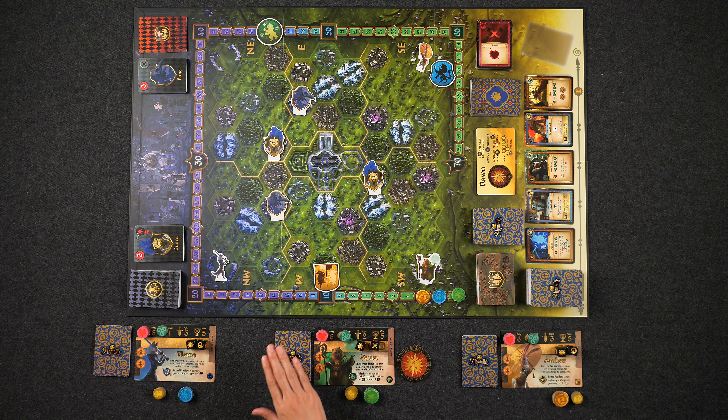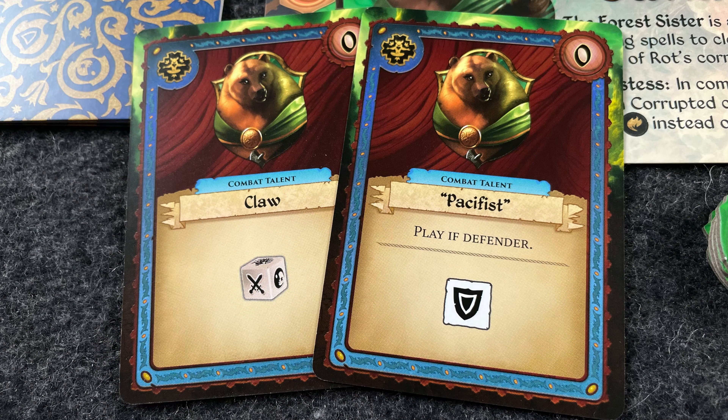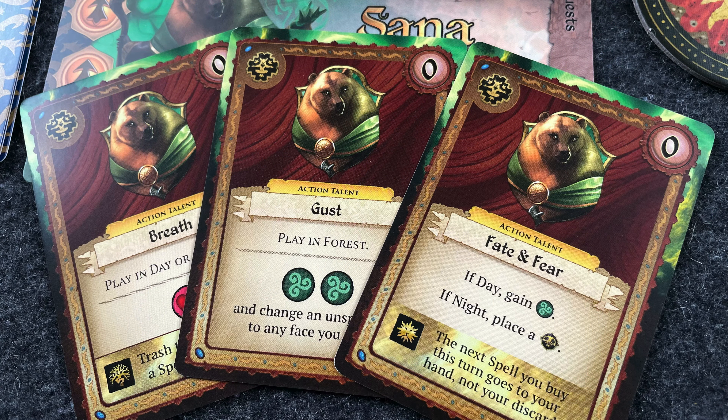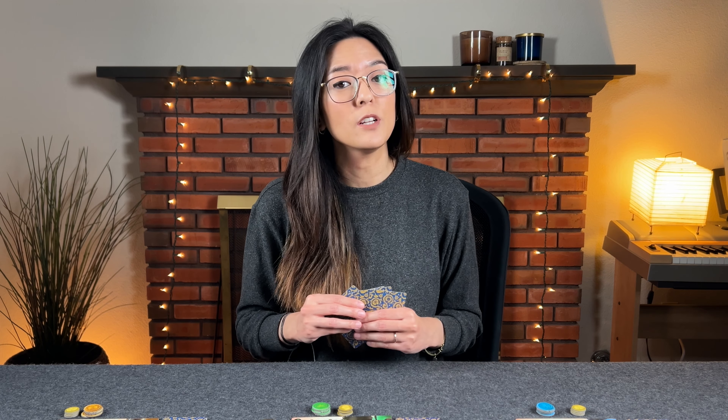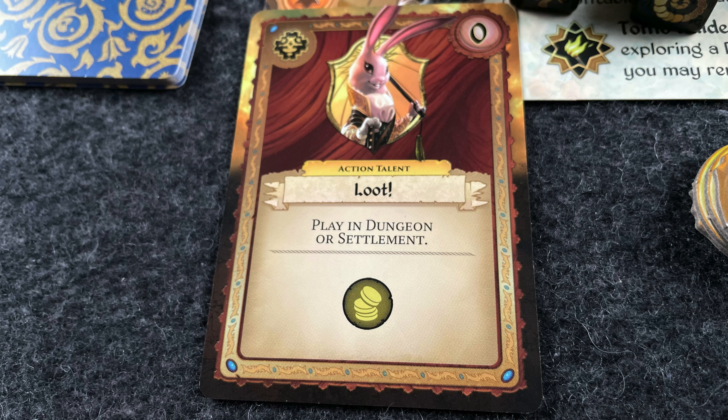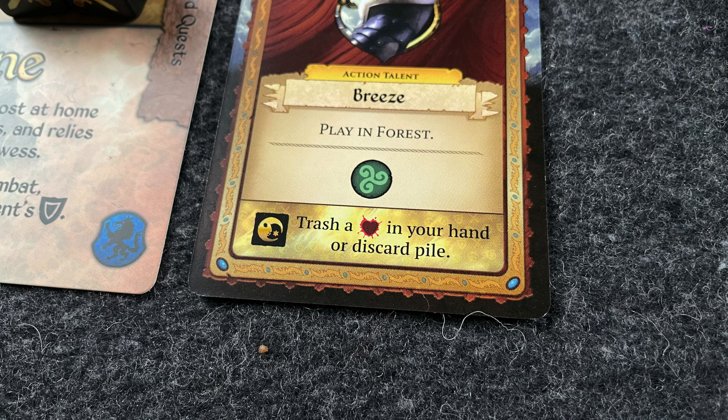Each hero's unique deck is comprised of two main types of cards: blue combat talents, which can be played during battle, and yellow action talents, which can be played on your turn. On your turn, you can play up to two yellow action cards from your hand, as well as any number of bonus action cards indicated by a lightning symbol. Some cards have special requirements you'll need to meet in order to play them, and card effects include things such as gaining resources or gaining additional movement. Cards with a gold banner at the bottom allow you to spend a specific Armello die face in order to gain an additional benefit.